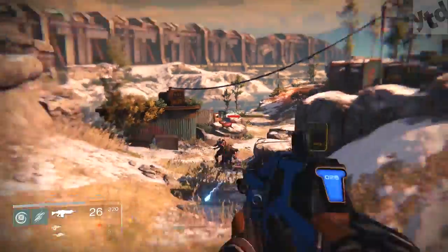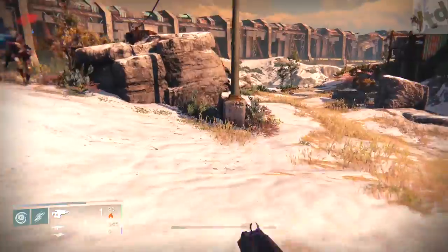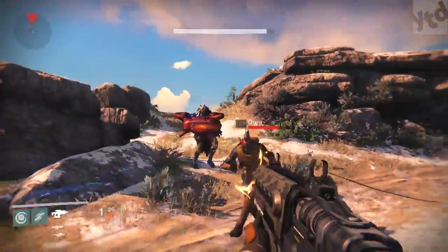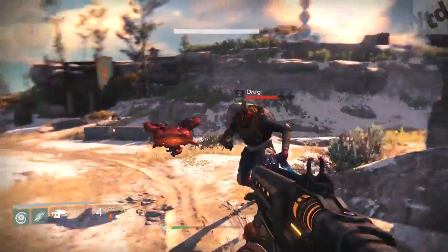Before you pull out your fusion rifle, what you want to do is hurt them — wound them in the legs, other body parts — just to the point where you know it's going to be a one-shot kill. That's the goal. We want to make absolutely certain that we're going to take out two of them with one pulse.